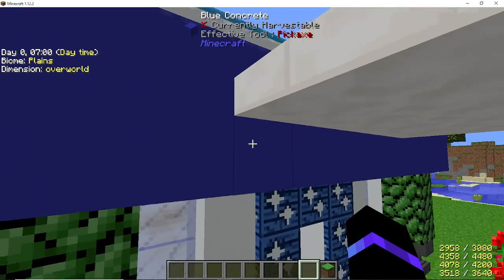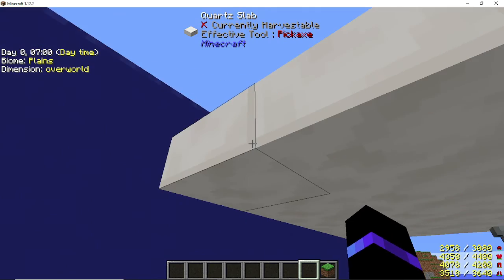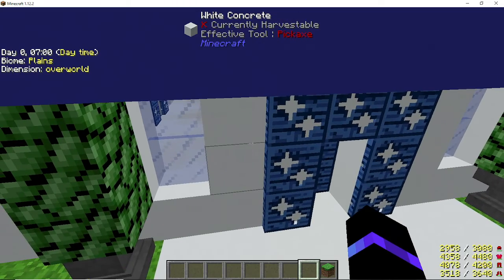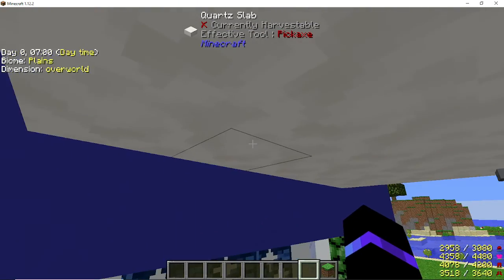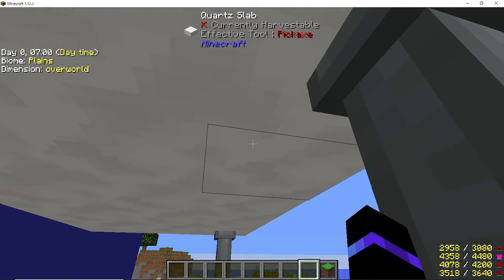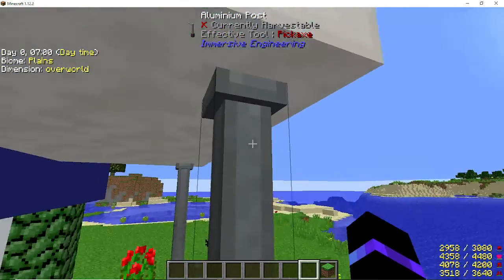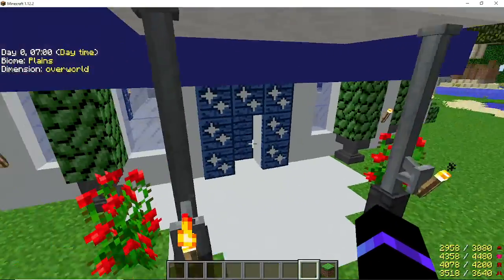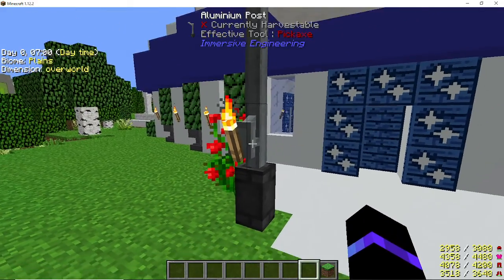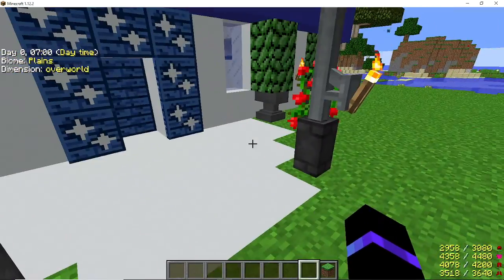On the bottom of the second block up, I used the quartz slab, and that is two over from the door, going one, two, three, four, five total, and one, two, three out. Then I used the aluminum post on each of the front corners and put a torch. I really liked how the torch stuck on there — it did that automatically, which is really cool, and that's just the bottom of the aluminum post, which is also really cool.